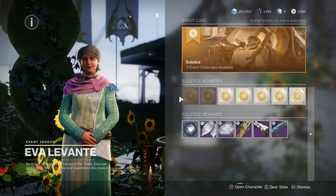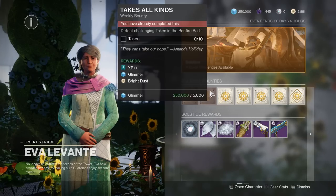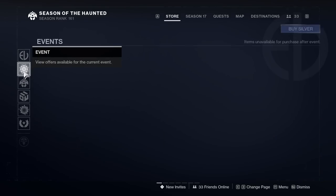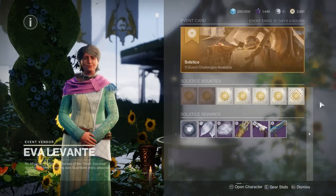A few miscellaneous tips: make sure you're doing your bright dust bounties that Eva gives you at the tower. These net you 200 bright dust each, and you can do two per character every single week that solstice is around, making buying the new armor set for bright dust very easy — especially if you still have seasonal challenges lying around to complete.